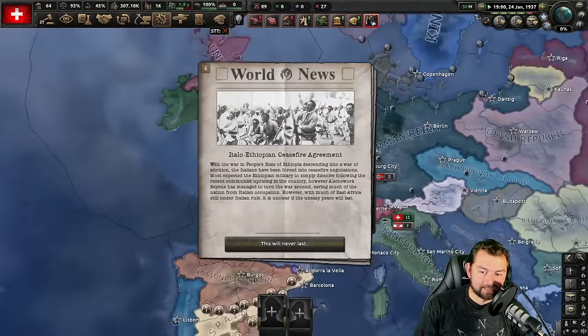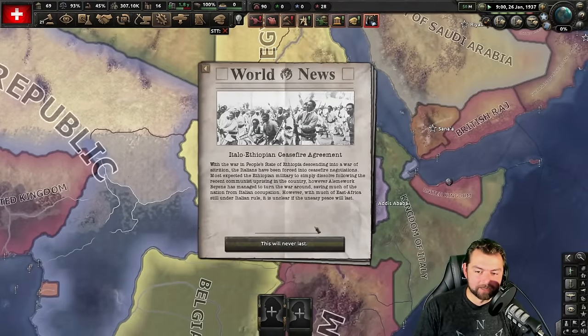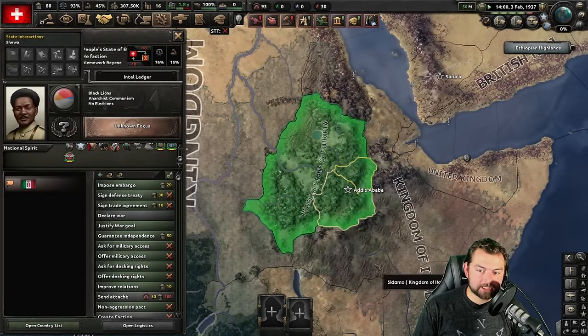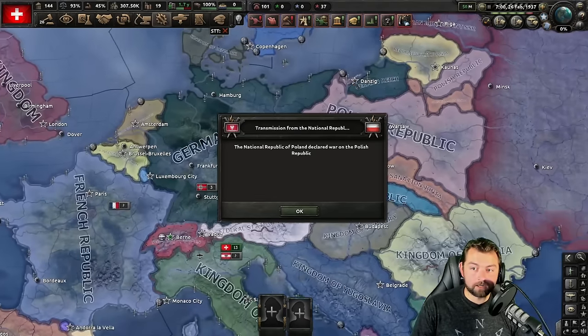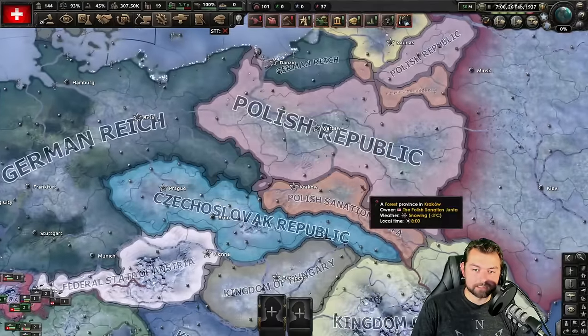So we're going to choose one of the Democratic people and choose a political advisor — in this case the corporatist, because yes, it reduces our surrender limit and hurts us in many capacities, but simultaneously it's going to increase our political power gain by 30, which is going to be massive. We want to generate as much political power as we can because every year we'll need to replace one of these advisors, and if we screw up the timing we'll get really punished with a bad advisor that overall hurts us.